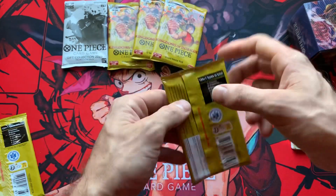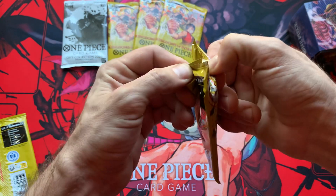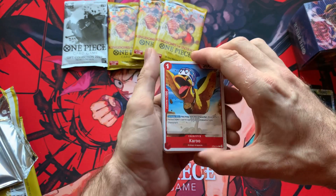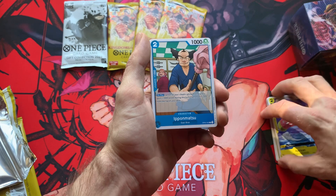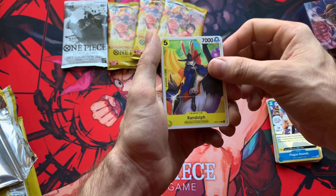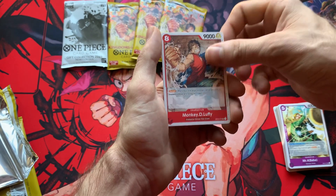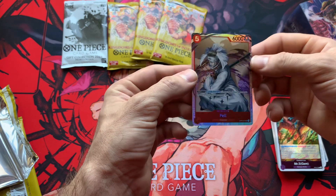Alright, pack number two — starting off on a good start I would say. I don't know all the values or prices in the One Piece card game. Let's go! We got Karu, Rabia, Ipamatsu, Idio, Randolph, Yokozuna. Then it's Mr. Four, Babe, Monkey D. Luffy — there you are Luffy!